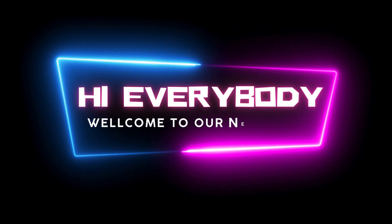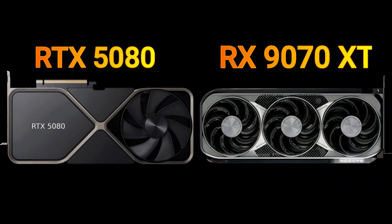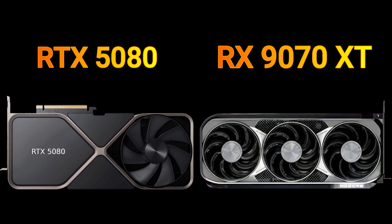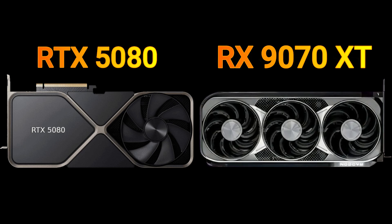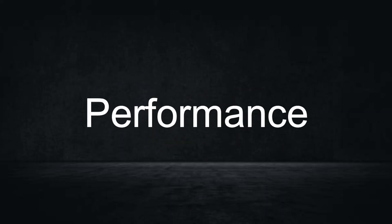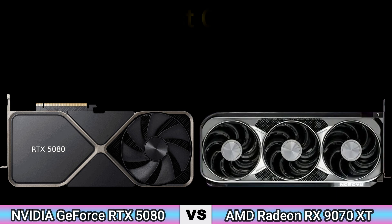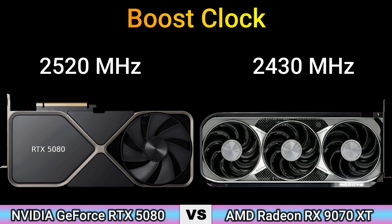Hi everybody, welcome to our new video. Today I will compare two GPUs in this video, so let's go. Enjoy this video. Firstly, we start with performance. Base clock: 2235 MHz and 1295 MHz. Boost clock: 2520 MHz and 2430 MHz.